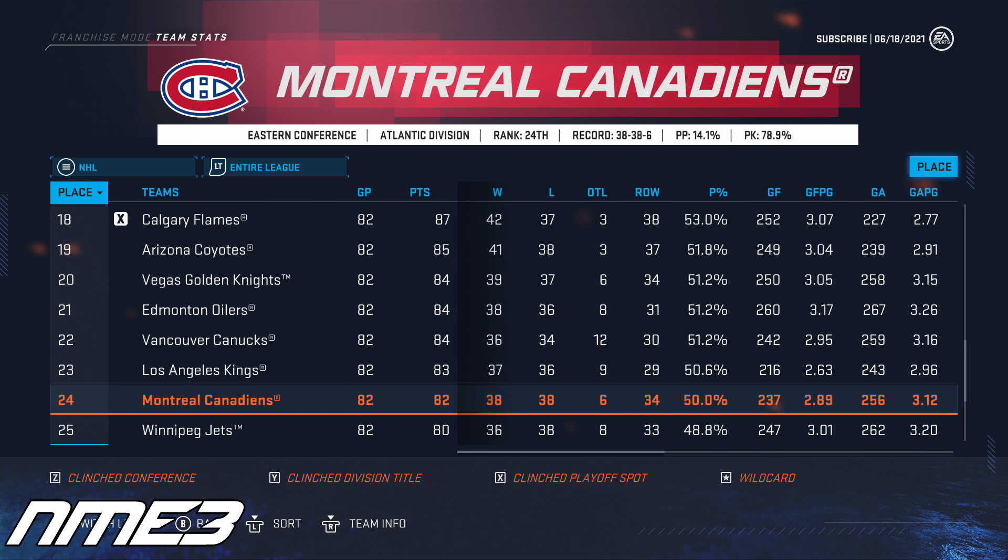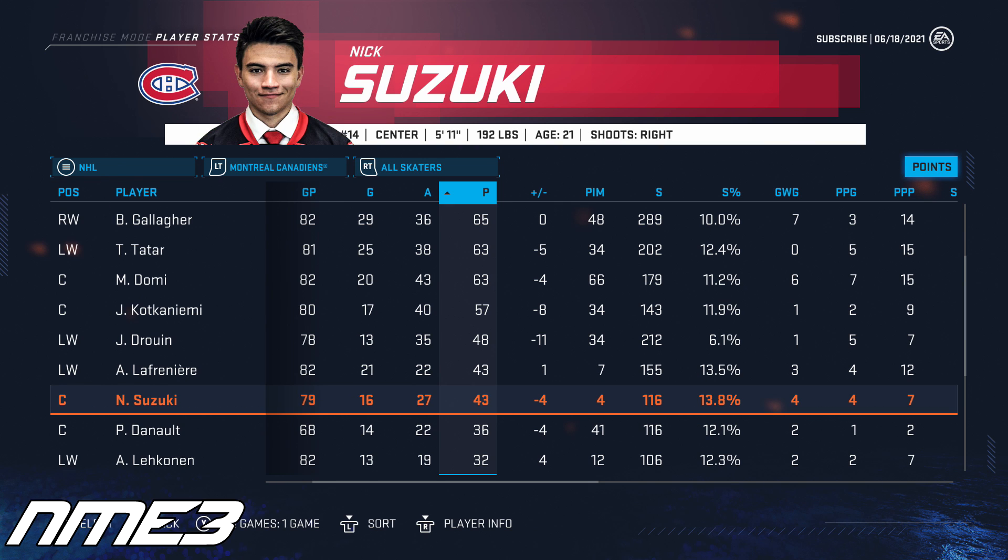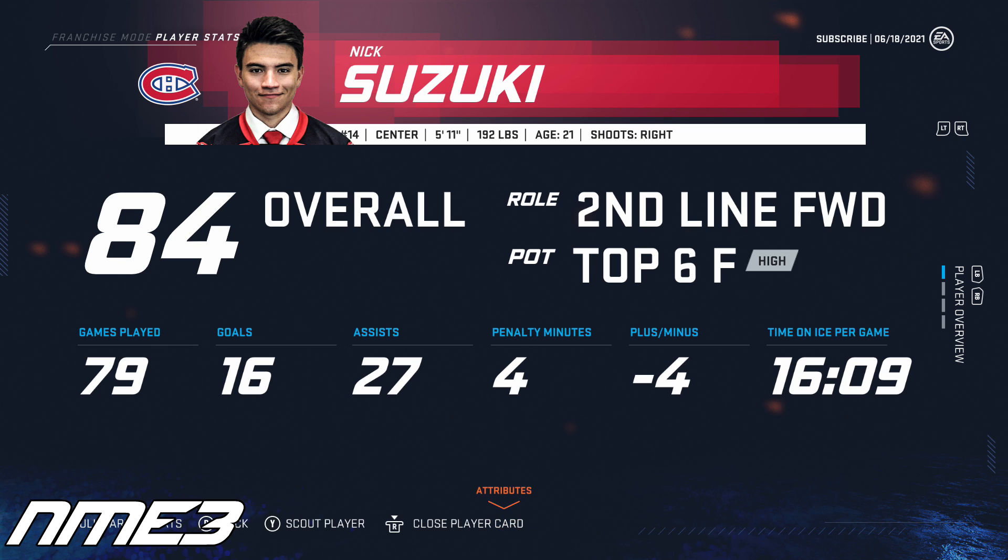Once again, the Canadiens are on the outside looking in as they finish 24th in the league. In his sophomore season, Nick Suzuki played in 79 games and scored 16 goals and 27 assists for 43 points on the year. With this, he increases to an 84 overall as he heads into the final year of his rookie contract.